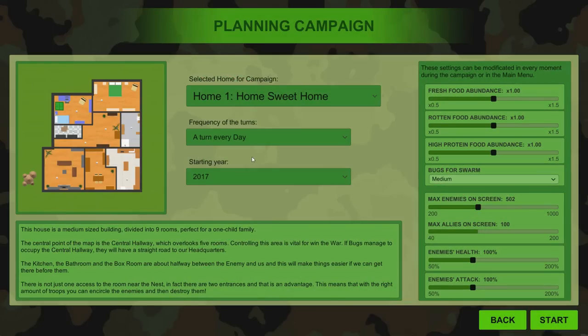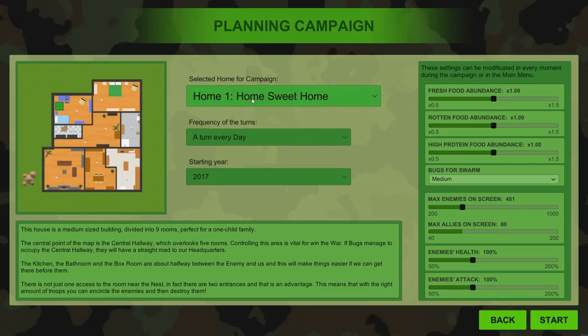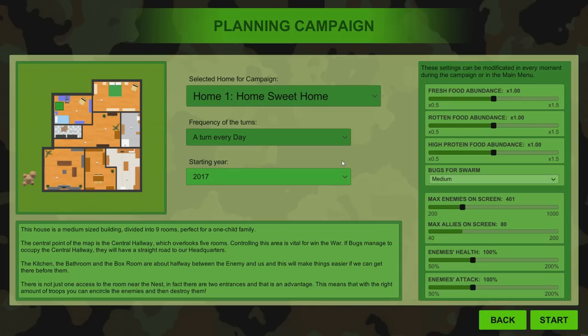New campaign! Now that we're in the new campaign, I'm going to lower the ally count ever so slightly — I think the default value is around 80 allies on screen. The campaigns available include Stubble Hallway, Veranda's Beach, and a bunch more. We're going with the default one since that's probably what you'll play if you buy this game after checking out the video. We're starting in 2017 with a turn every day.